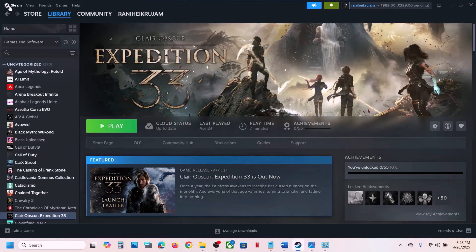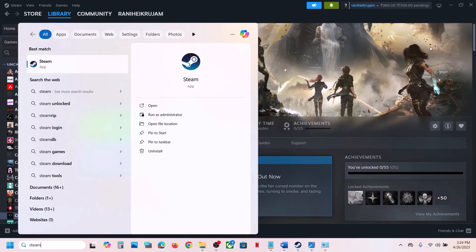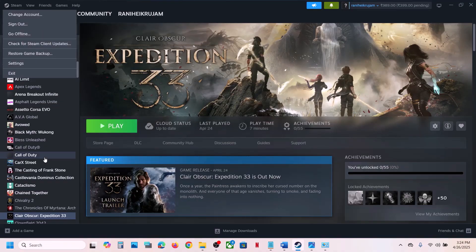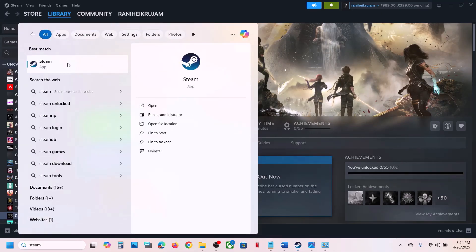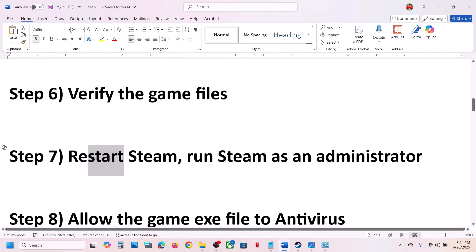Still not working? Restart Steam — this has worked for many players. Go to Steam, click Exit, then reopen Steam. If there is any update, apply it and check. If that doesn't work, launch Steam as administrator: close Steam, type 'steam' in the Windows search box, right-click on Steam, and click Run as Administrator, then check.